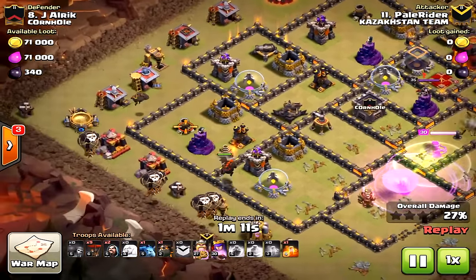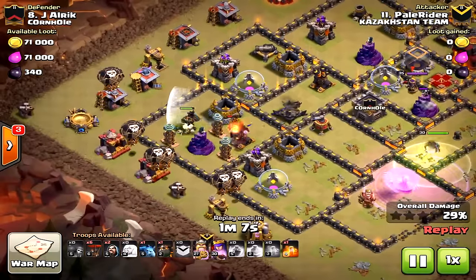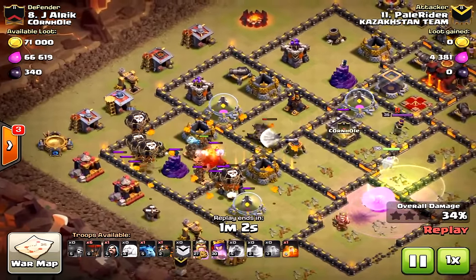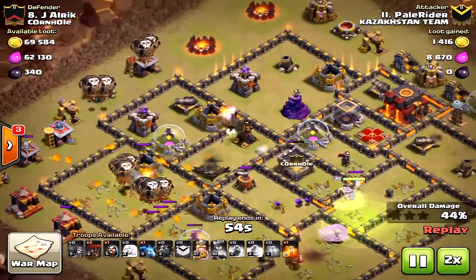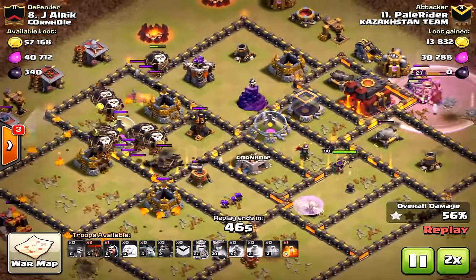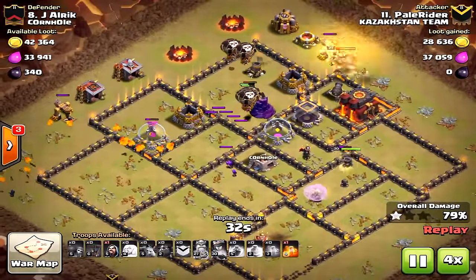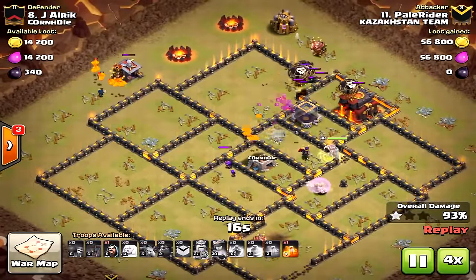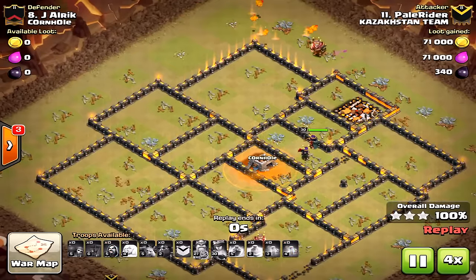Here comes the air portion of the attack. You always put two hounds on the first air defense, and then you trickle in some balloons, working in a counterclockwise kind of fashion. The goal is to take out units with the balloons, and the hounds provide defense. It was total mayhem, total destruction. Getting down even one air defense — but especially two — with the queen walk is very important.